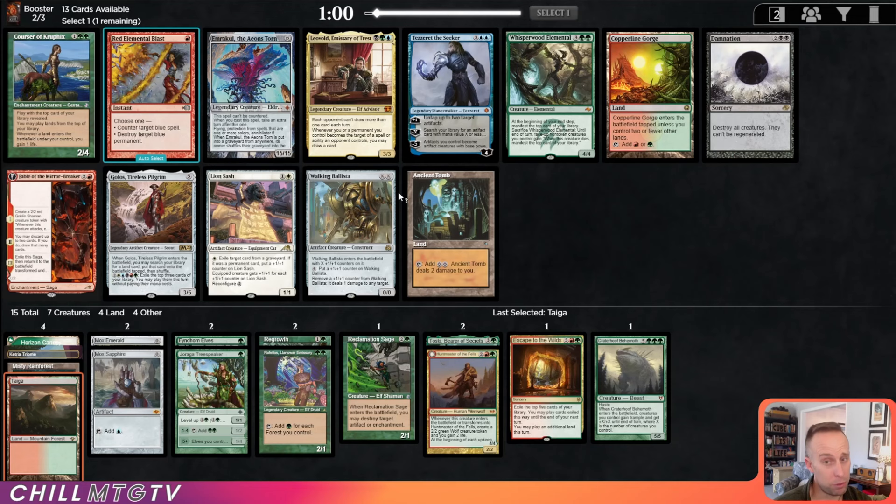Courser, Ballista, Fable, and a Copperline Gorge. Fable is such a strong card, but Courser's pretty good in a green deck, helping to get those lands off the top.